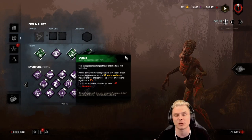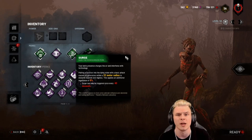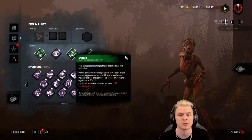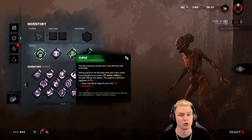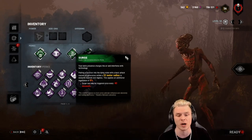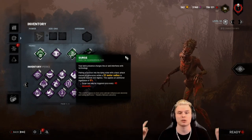It takes 80 seconds to do a generator, so 10% would be 8 seconds. Therefore we're looking at about 6.2 to 6.4 seconds off the gen, and then it instantly regresses. The difference between Surge and Pop is: Pop requires you to hook a survivor, then you get to regress one generator. Surge activates whenever you down a survivor, anywhere within 32 metres around you.